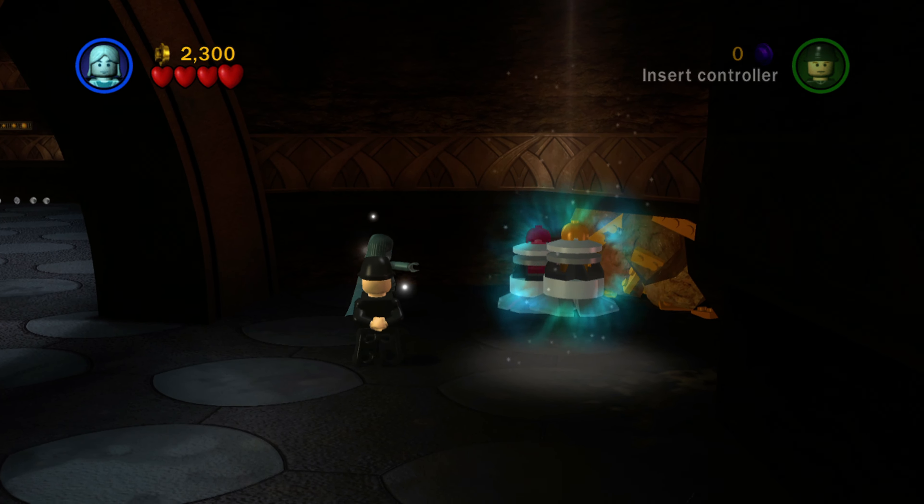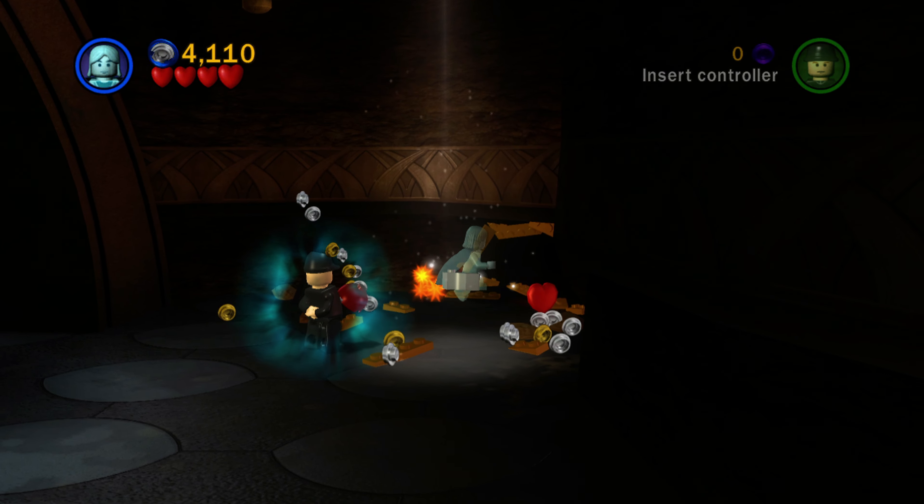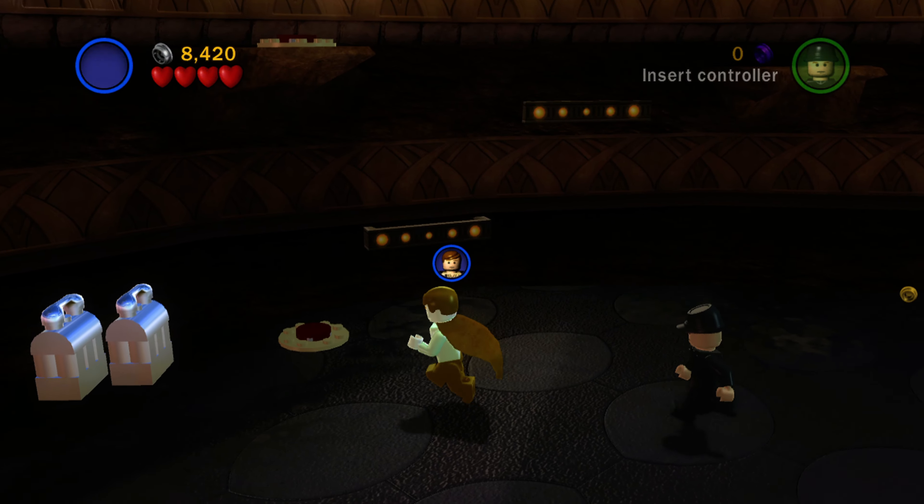But here in the first room, just use the force on these two explosives — bombs, whatever you call those — and there's a minikit right behind there. You probably got that in your first playthrough in story mode.